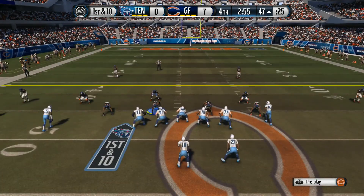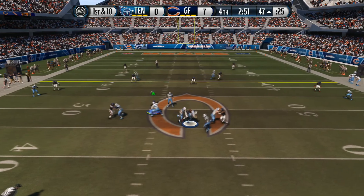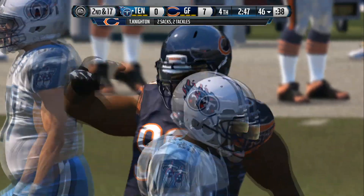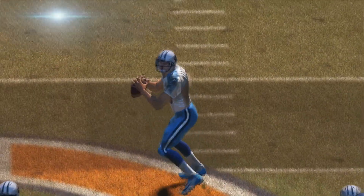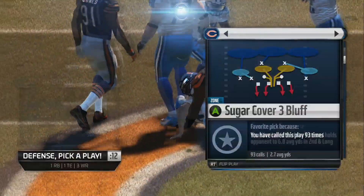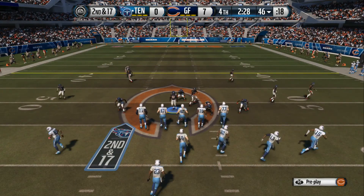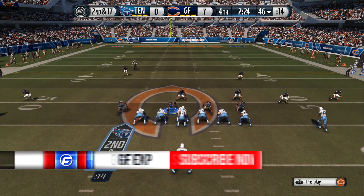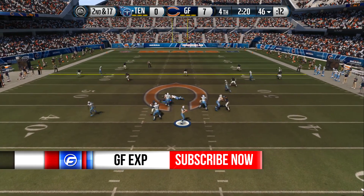Here we go. First down at the 47. The defense gets a sack. It is without a doubt the worst place to get pressure — up the middle on the quarterback. It happened that time, and he did the right thing — just take the sack. It's now second down. Time is beginning to fade, but the quarterback knows his team still has a chance. He must produce something in a hurry.